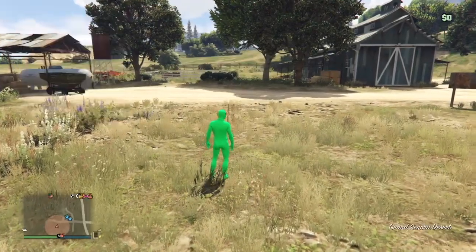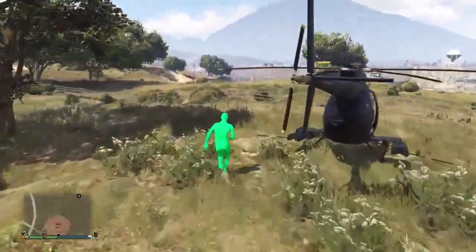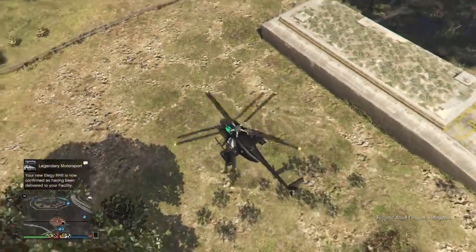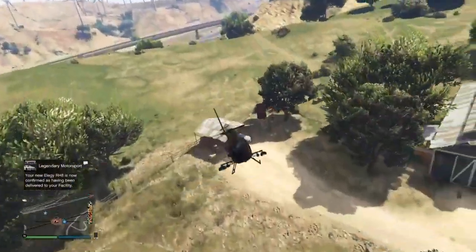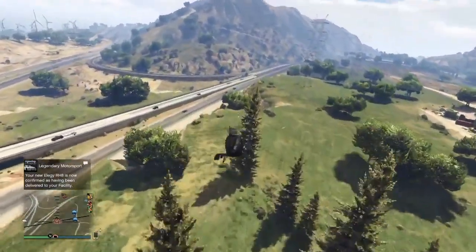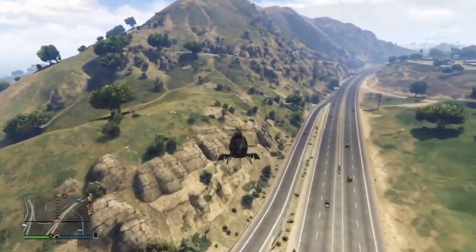Walk out. Call up a buzzard — do not call a personal vehicle, just use a streetcar or a buzzard. You can't use a personal vehicle and you have to head to your facility next. So I'm just heading straight to my facility. All my friends have gotten rich off of this. I recommend doing the bogdin glitch or the gold glitch a few times to get rich first, then buy a facility and MOC, and then do this glitch — because this glitch is not going to be out for much longer.